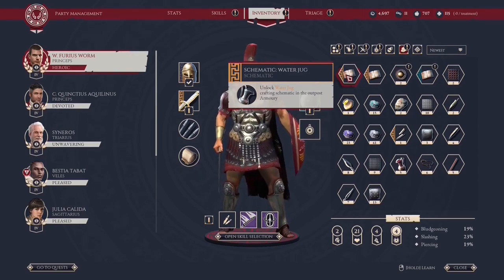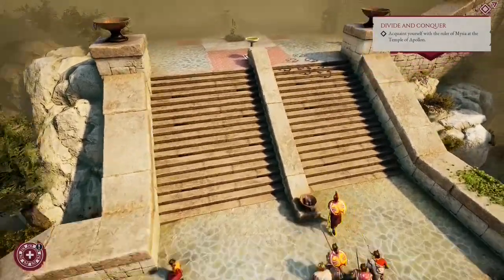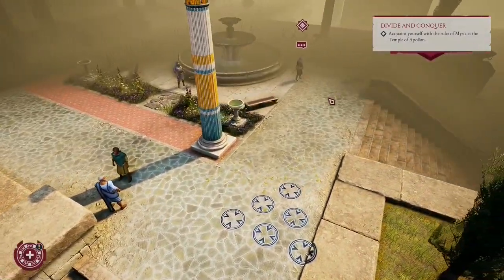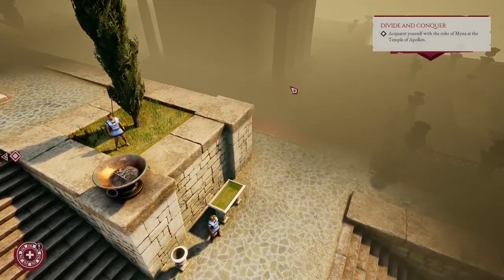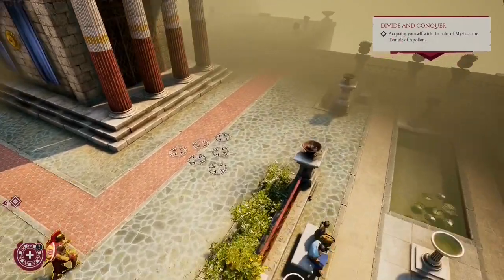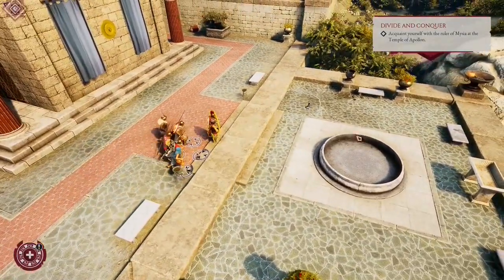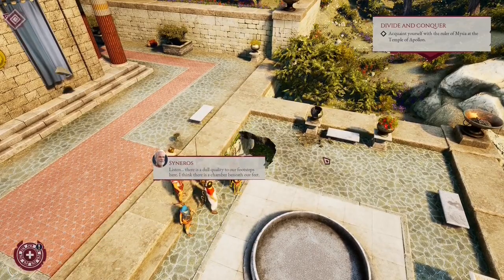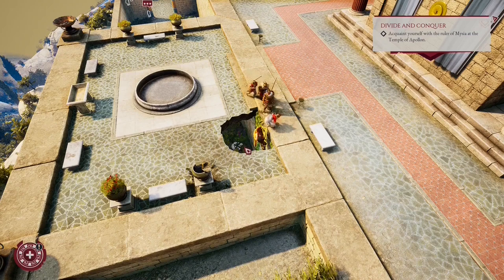From this burning temple we must go up, then down the stairs, and behind this temple — by the way, a very beautiful temple. Near this empty pool we see a crack in the floor — that's why we picked up the pickaxe. Let's go down. A secret chamber right beneath our feet.